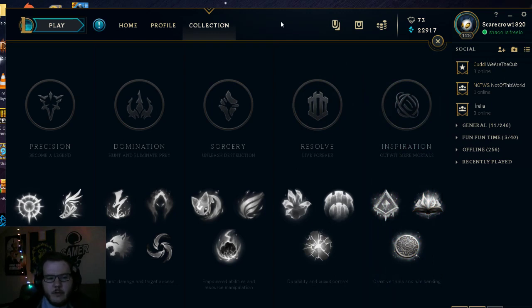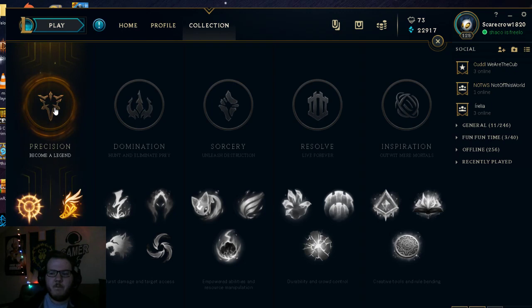Let's go over the rune trees. We have Precision, Domination, Sorcery, Resolve, and Inspiration. I'll give a quick overview of each. Starting with Precision — it says at the bottom 'improved attacks and sustained damage.' You'll typically see it on bruisers and marksmen, people who want to fight and constantly do auto attacks.